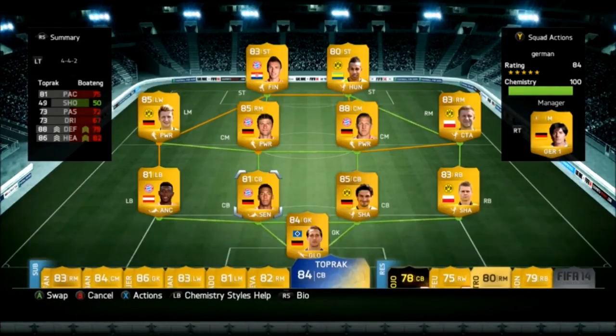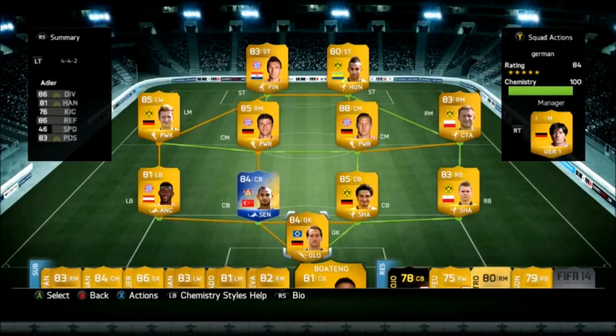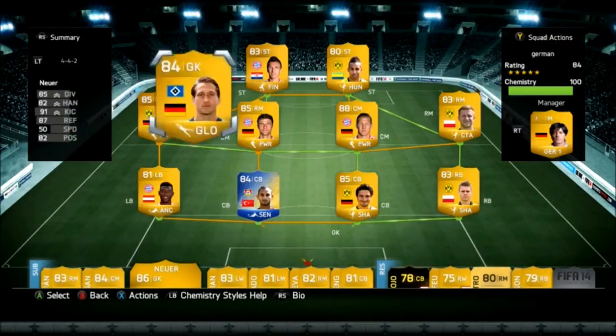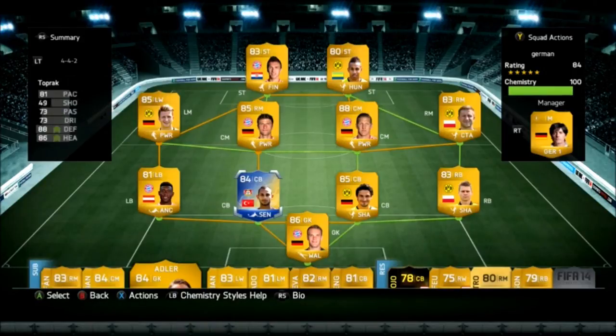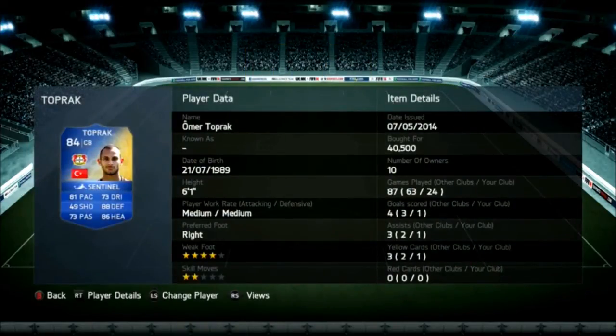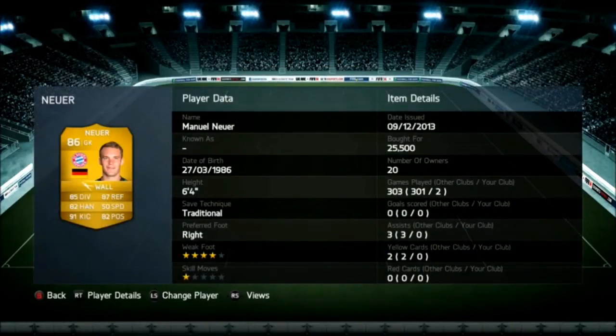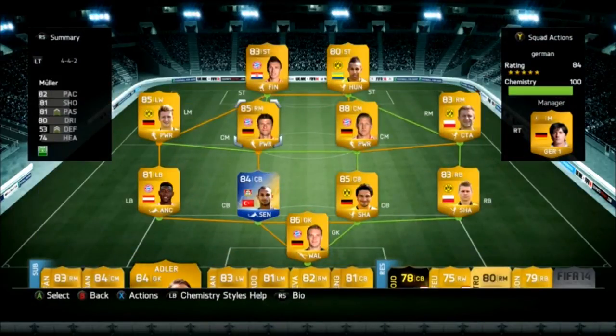Now I'm going to show you guys what you can do to improve your team and make it a little more expensive. I switched out Boateng with Toprak, and I switched out my goalkeeper and put Neuer in. Neuer is kind of expensive. Toprak cost me about 40,000 coins — I don't know if he went up or not, but I really like him: solid player, good defense, good heading, and good pace. And Neuer, as everybody knows, is probably one of the most OP goalies in the game, probably because of his 6-foot-4 height.